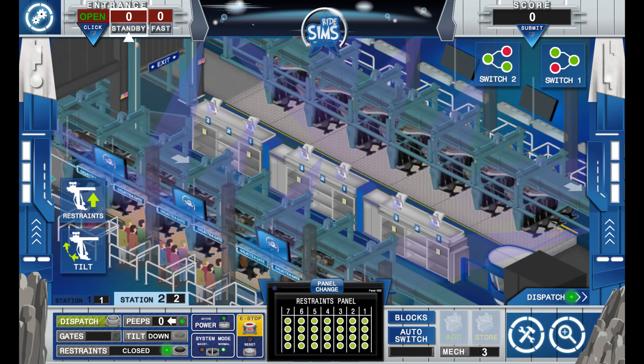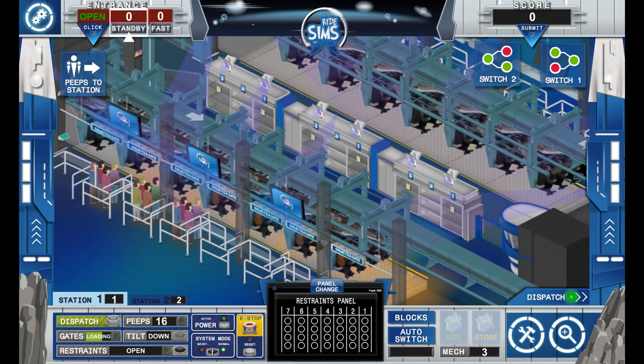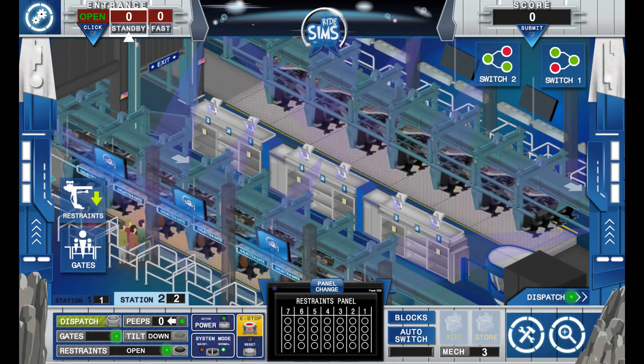These peeps are in station. Restraints open. By the way guys, this is actually what it looks like in real life — it's a double station. Alright, so they're just getting in, it's almost done.